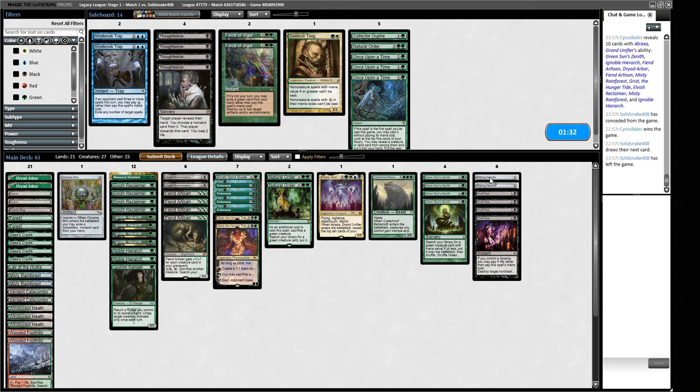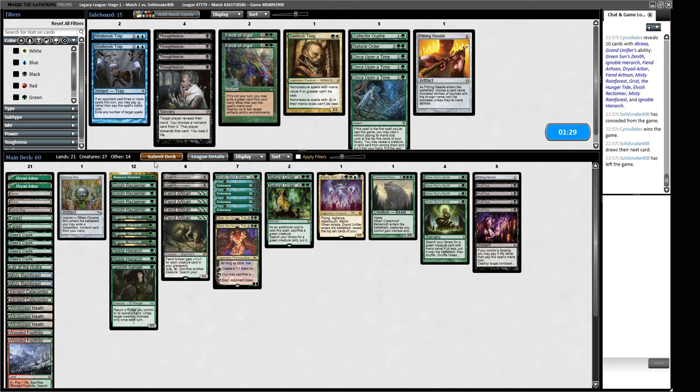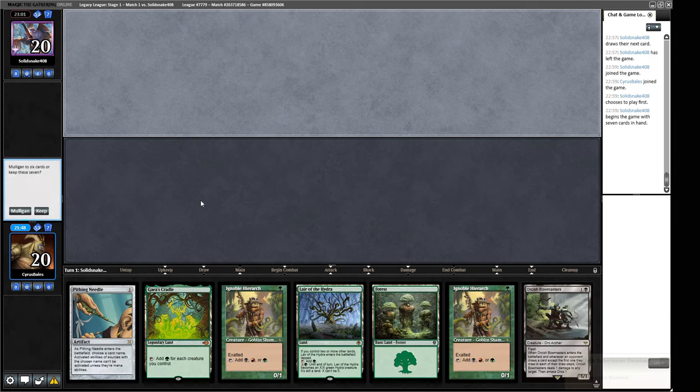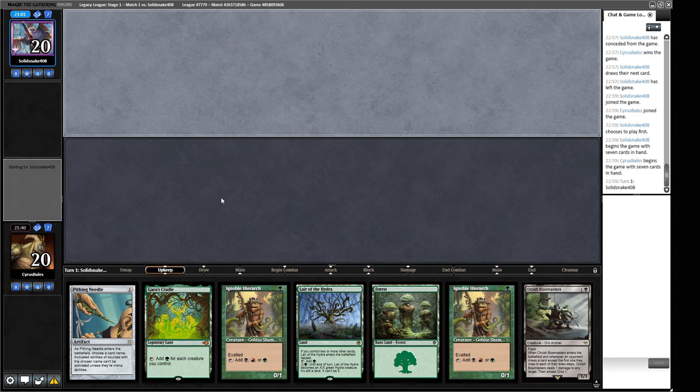We don't really want to draw two Pithing Needles — drawing one is good, drawing two is bad. So maybe we just have the one in for Wastelands. Then we can use Snuff Outs to kill some scary stuff. A Hierarch into Bowmasters is pretty reasonable in this matchup. Our only black source is from the Hierarch but we do have two of them now. If we can pick off a creature with Bowmasters on the way in, that's going to be exceptional for us.